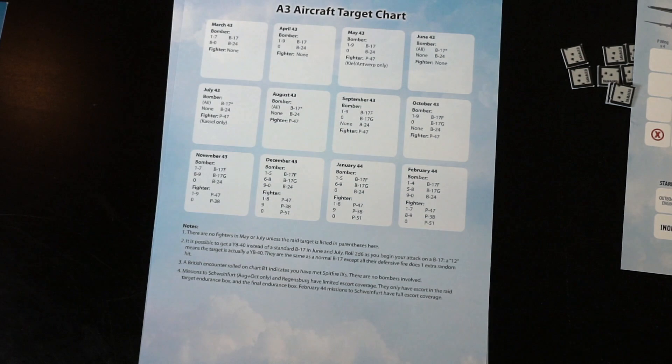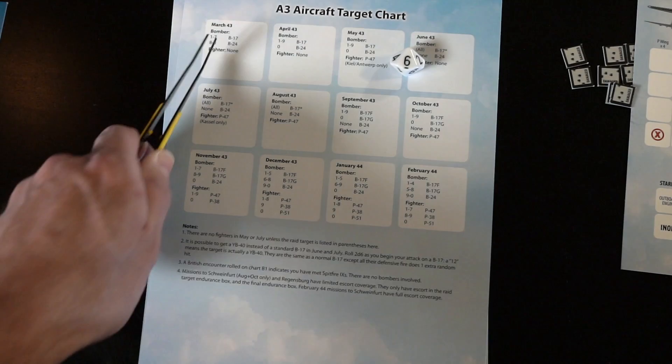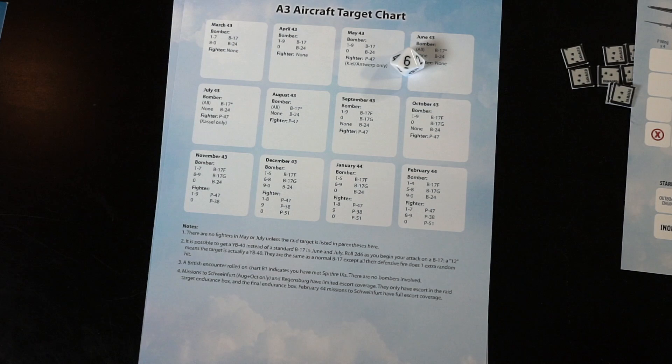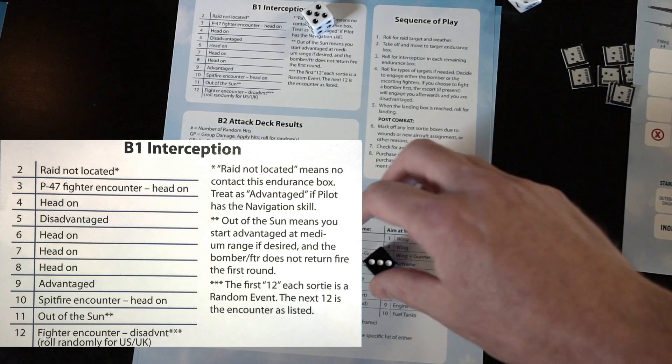We come into our A3 aircraft target chart. March 43 — one through seven is a B-17 formation we're going to encounter; eight through ten is B-24. You can already tell with the 10 in there, we're rolling a 10-sided die this time instead of six. We got a six, so that means we're going to be going against B-17s.